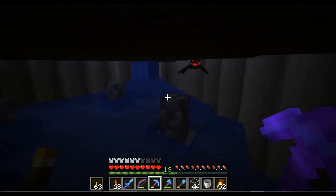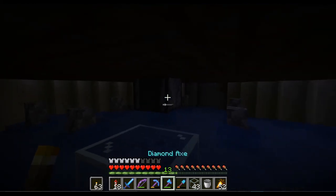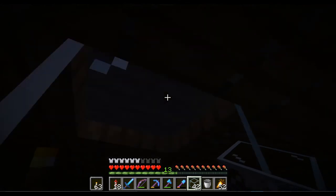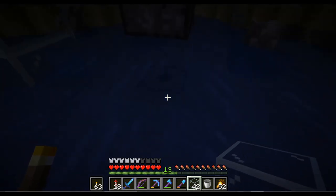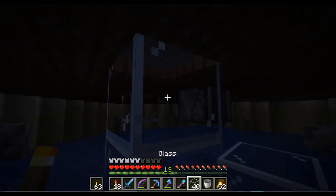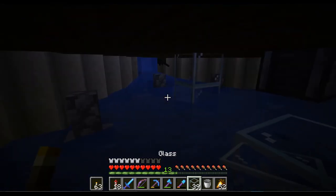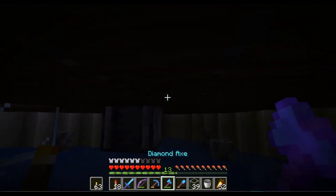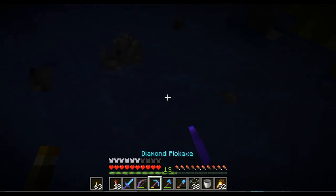Maybe spiders can also spawn on top of the cobblestone walls. So what we'll do is replace them with a glass tube that goes all the way to the top. That will definitely be quite a bit of work, but hopefully it pays off.